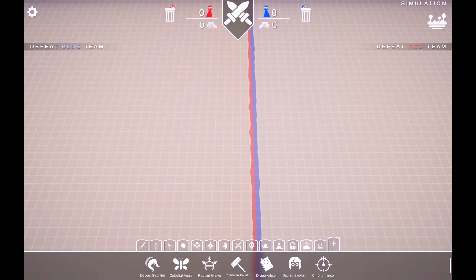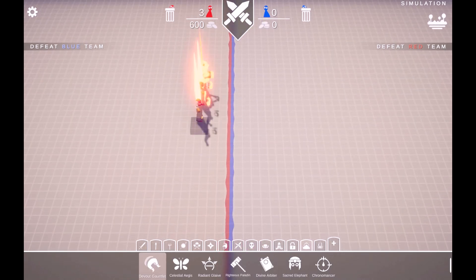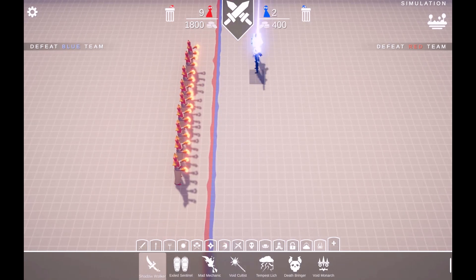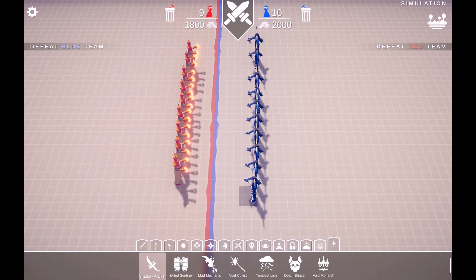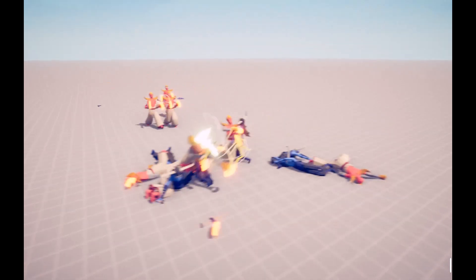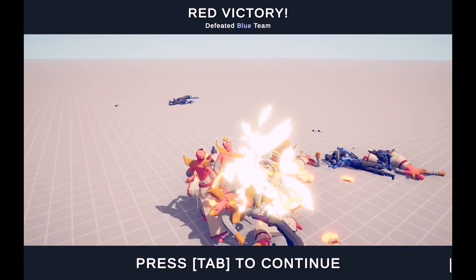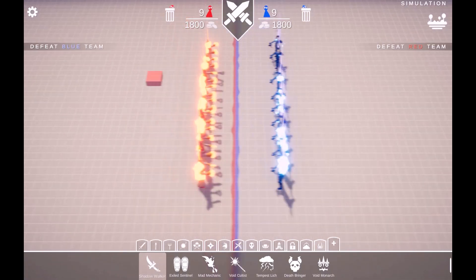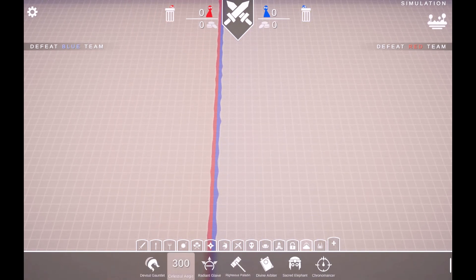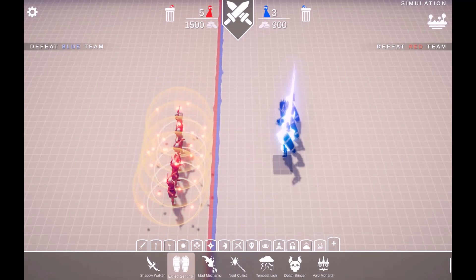We are going to make the good faction and the evil faction fight each other to the death. Let's start with the Devolt Gauntlets versus Shadow Walkers. Who will win? The shadow walkers teleported behind! But they're no match. As they always say, good beats evil. Next up, the Celestial Aegis versus the Exiled Sentries.